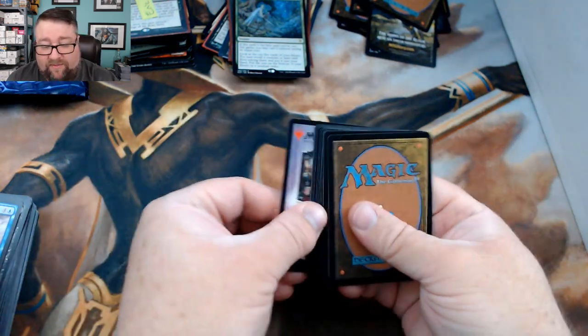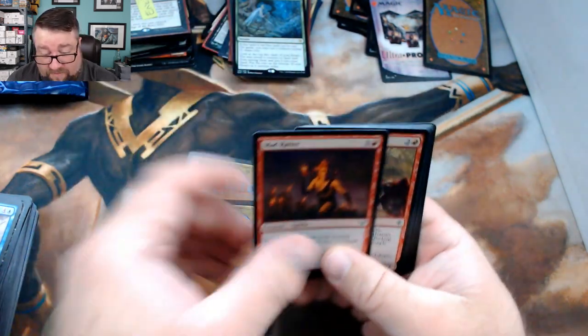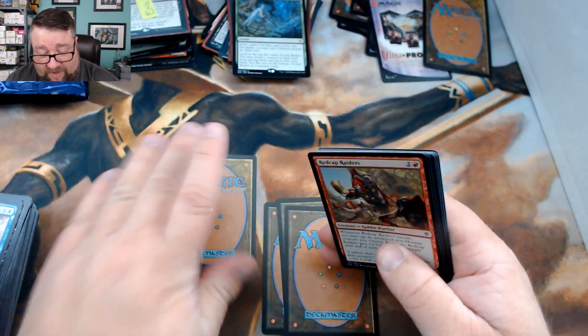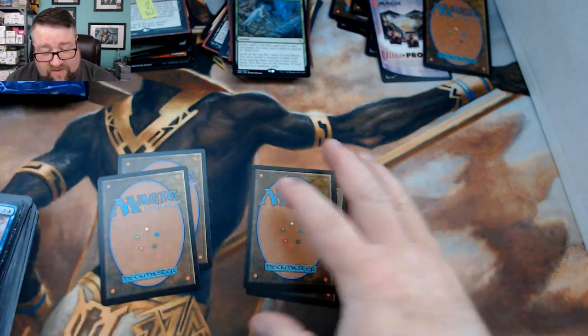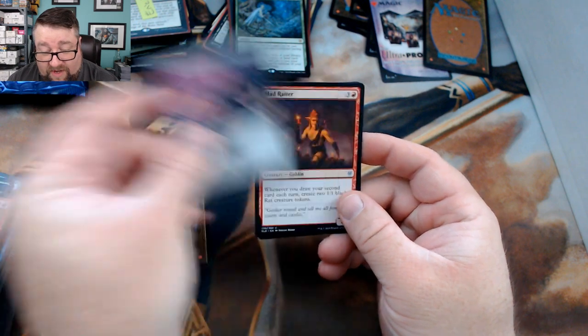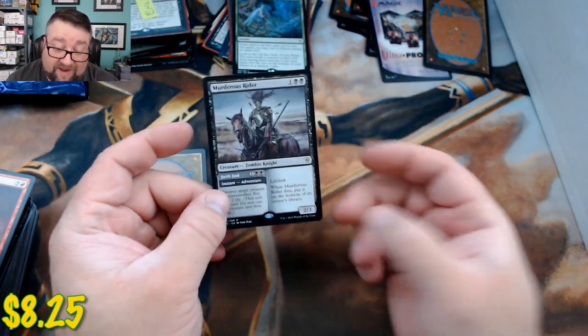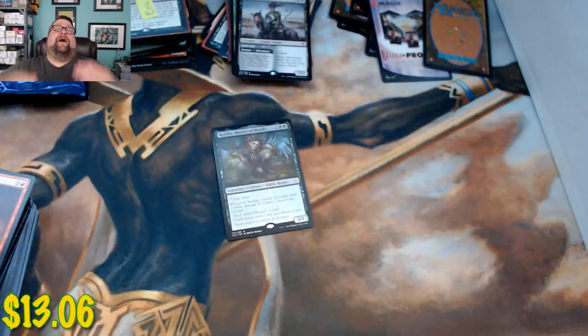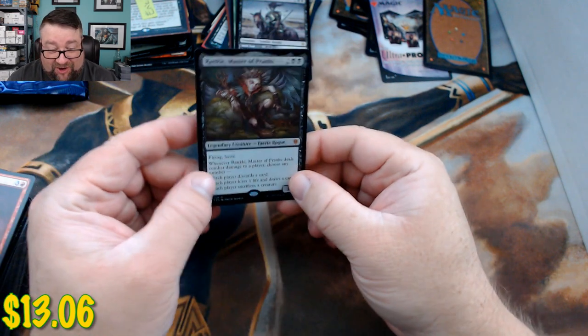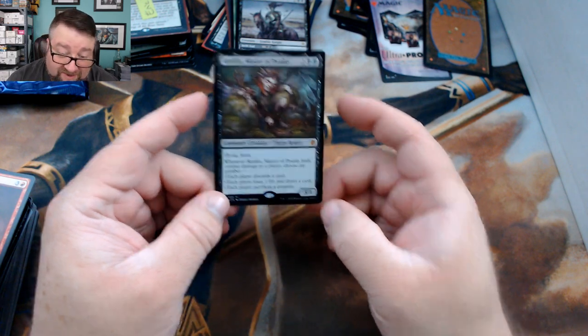Opening the second pack carefully — not going to mix up the foil again. From this pack: Deathless Knight, Order of Midnight, and Mad Ratter. The rare is Murderous Rider — another good one. And the foil is... winner winner chicken dinner — a foil mythic rare: Rankle, Master of Pranks! That is awesome, congratulations on that insanely good pull!